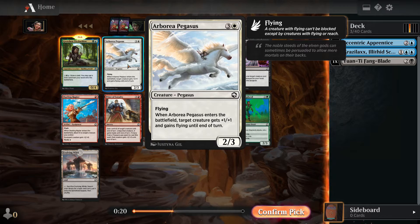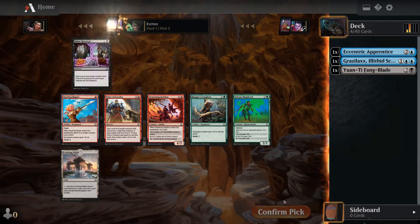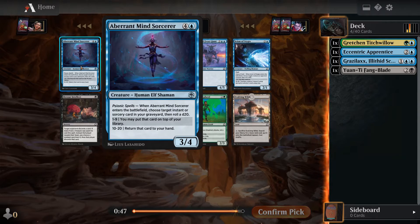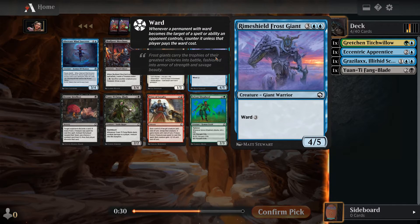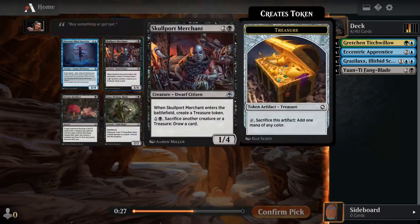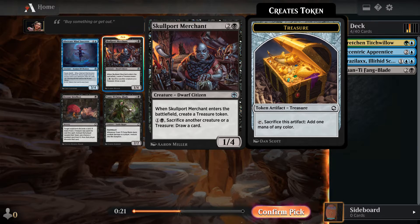I was hovering over some other cards to see what else was available, but I believe I ended up taking Gretchen — it was good enough over the Fairy. Then we got this pack back with quite a few blue cards. Nothing great in black. Aberrant Mind Sorcerer was interesting — it's a 3/4 for five, not a great body, but it does recur one of your instants or sorceries. We also had Rhyme Shield, Frost Giant, Skullport Merchant, and Yuan-Ti. I think I ended up picking up the Skullport Merchant.